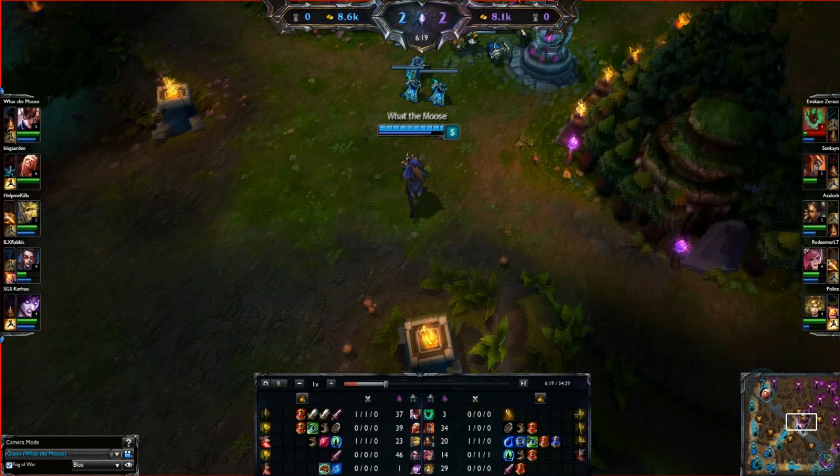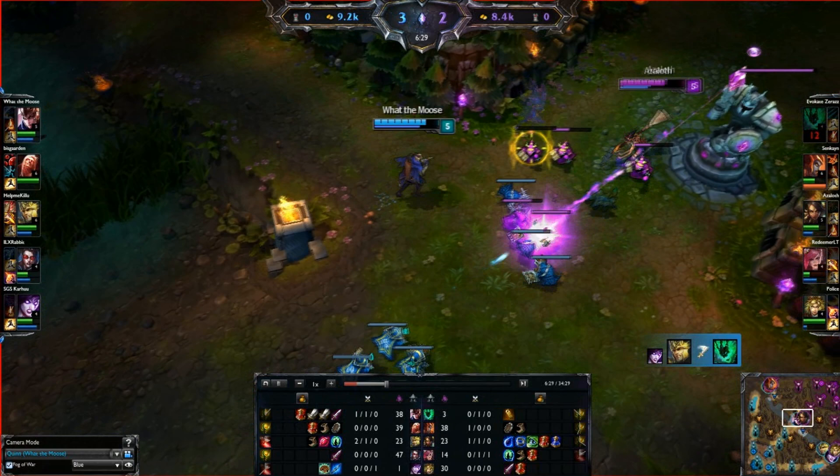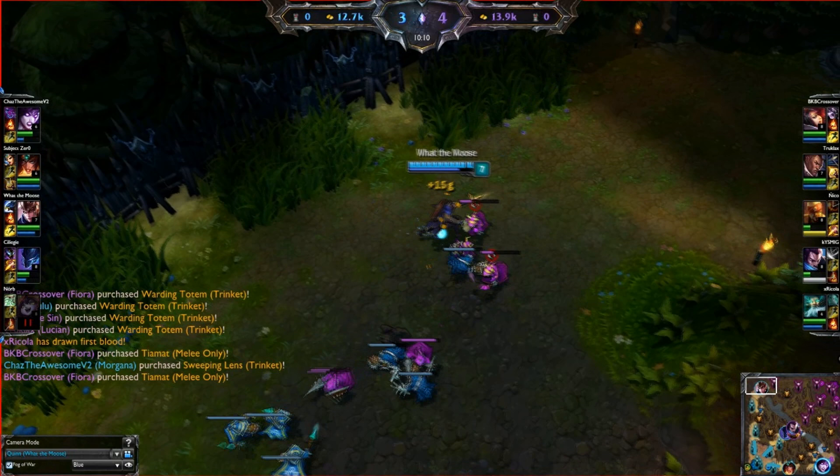Now I want to talk about something called a ghost proc. We'll see in a second when my passive fades, I get the auto attack and get some unexpected damage which helps catch people off guard. Seeing that again in slow motion — it's something you can abuse just by waiting for the timer to run out, throwing the auto attack just at the last second and creating unexpected damage that people don't think they're going to take. So that's something to be aware of when you're playing Quinn.